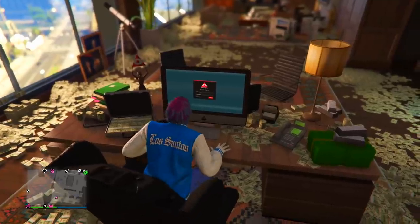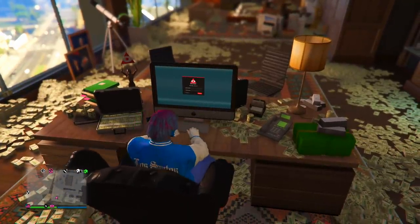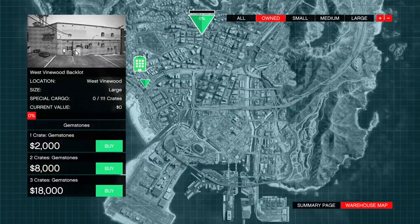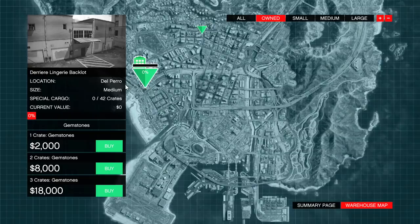Go into your CEO office, sit down at your computer, and log in. Also make sure you guys are in a public session. You're also going to want to make sure you own at least two different special cargo crate warehouses. You can see I own this one — it's a large — and then you're also going to want to own another one. It doesn't really matter what size it is — small, medium, or large. Mine personally is medium and it's very close to my CEO office.